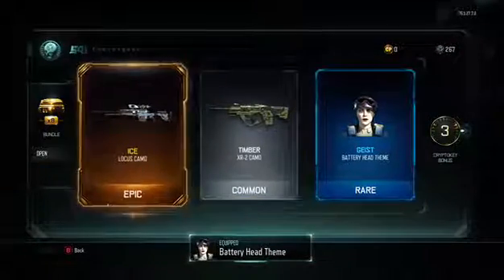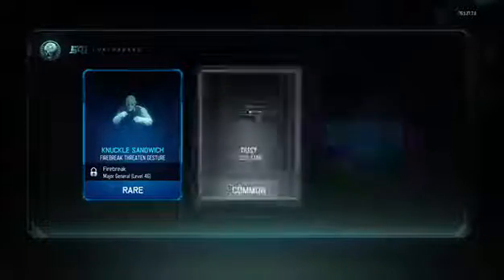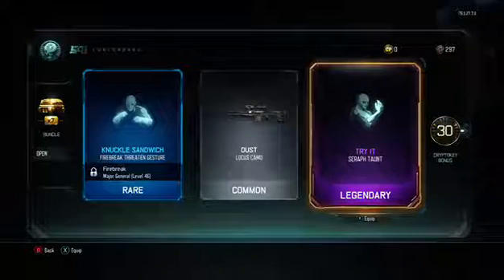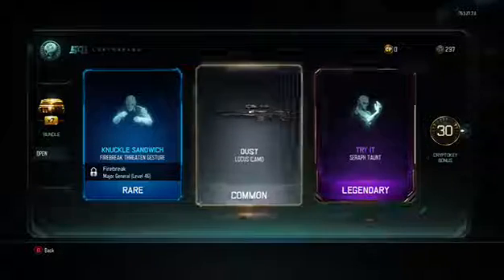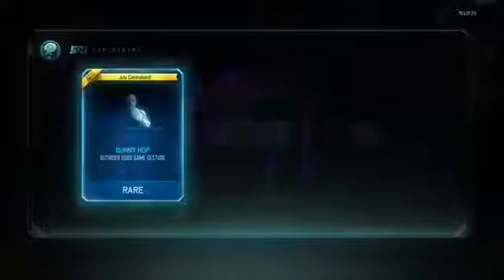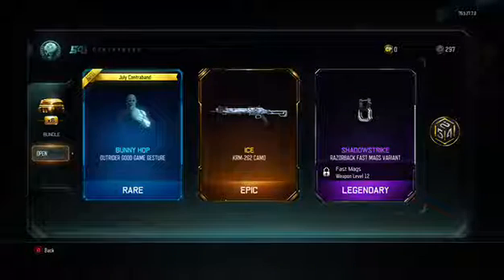Let's see what this looks like. Maybe not — I just equipped it. I don't really use it. That is a nice amount of crypto keys — that's straight another supply drop. Let's go to the fourth supply drop. Do you have live contraband? What does that mean? Is it only for a certain time?